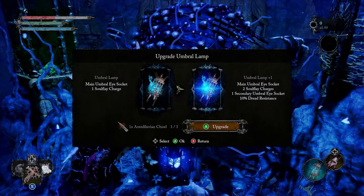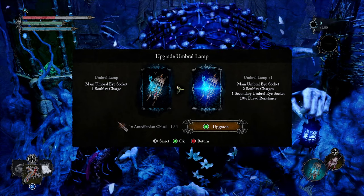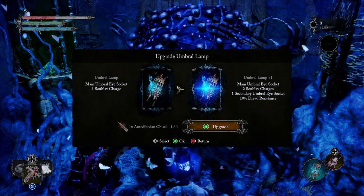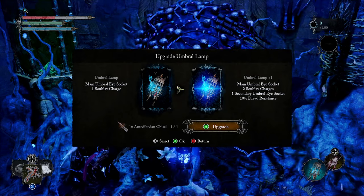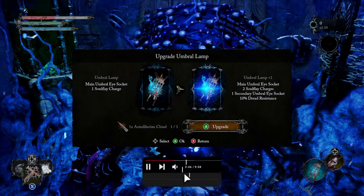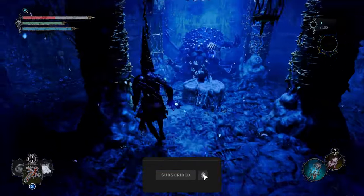Want to find out how to upgrade your umbral lamp? I'm going to tell you exactly what you need to do, what key you need to obtain, how you're going to be able to do it, and what the benefits of actually upgrading are. If you like that, a like would be greatly appreciated — don't forget to subscribe for more Lords of the Fallen content.